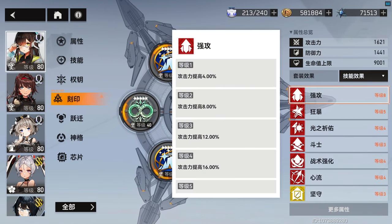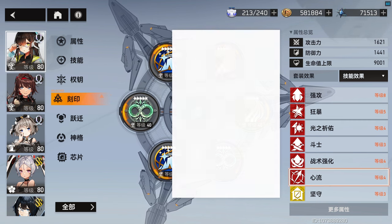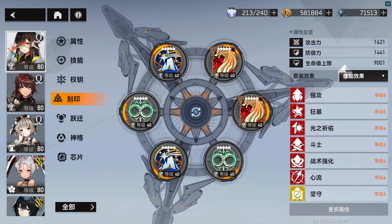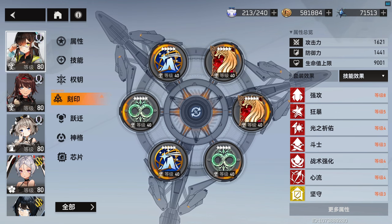As for sub stats, the usual attack, crit rate, crit damage, skill damage, or light bonus damage are welcome. Stats like loopback, siphon, calculated reverse, and raptor are also okay but less of a priority.